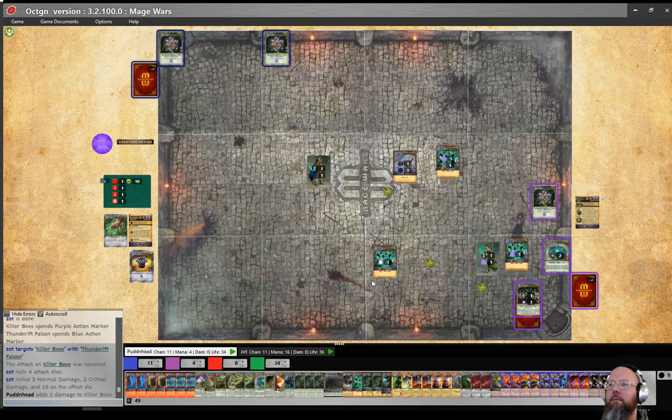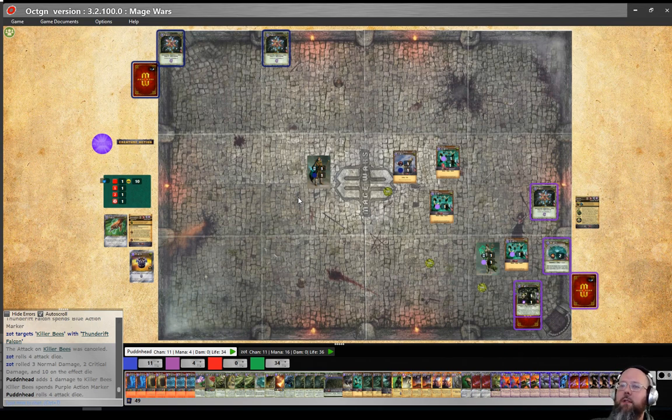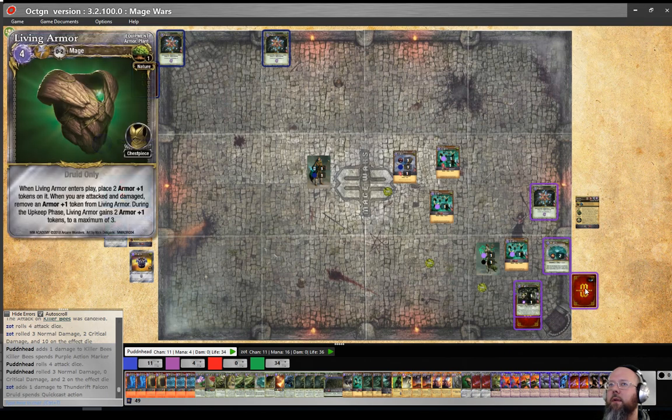Moving on — I'm going to roll four dice on your falcon, because with all criticals it's going to happen all the time. Just to clarify the rules: the bee attacks once, and then if there's a counter-strike, that happens first? Nope — counter-strike is after additional strikes. Wait, seriously? All right, three total damage — let's look it up just to be sure.